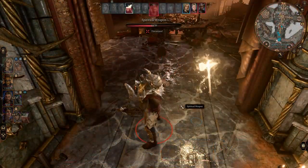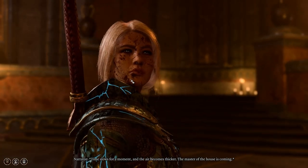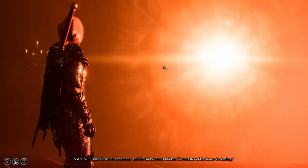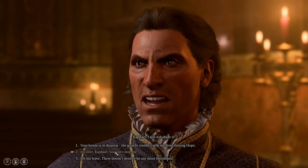By the way, if you didn't clear out the main room, there are going to be enemies there as well. Once you make it back to the main room where you entered from with the portal and click on said portal, it's going to start this sequence and there's no way around it. This is the only way out, and at the same time, you are forced to fight Raphael.